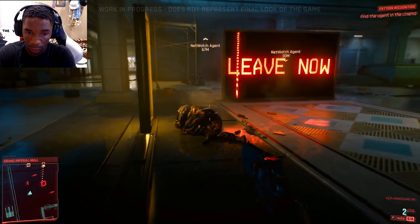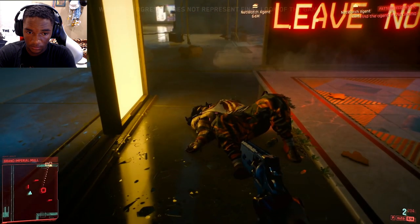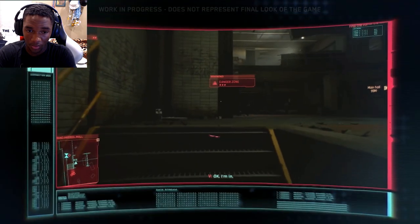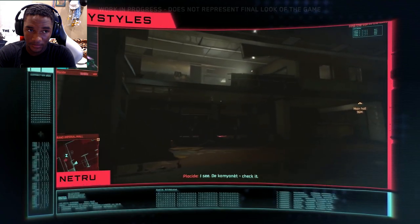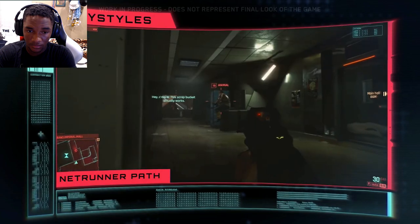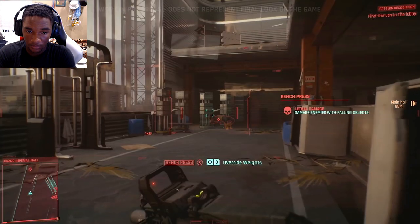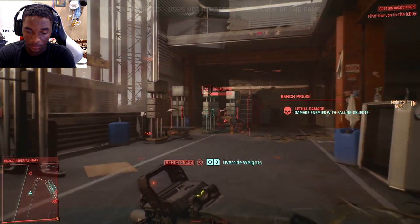It's our choice if we want to finish her off or spare her. Your cyberpunk, your rules. If you'd rather sneak around, hide, and strike from the shadows, no problem. Just develop your netrunning skills to get around obstacles or hack into enemy tech to have it do the dirty work for you.